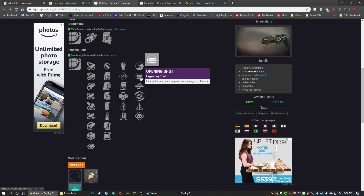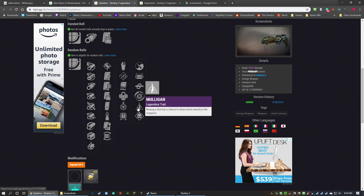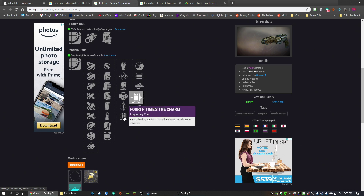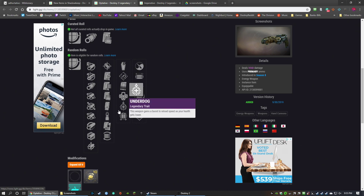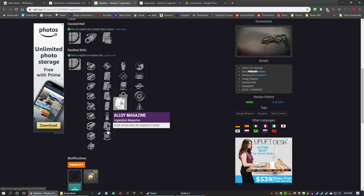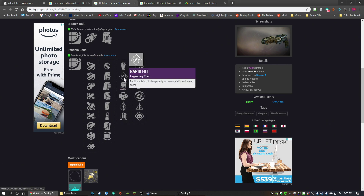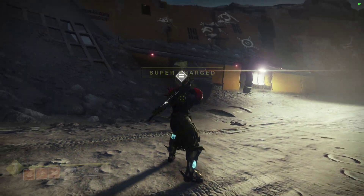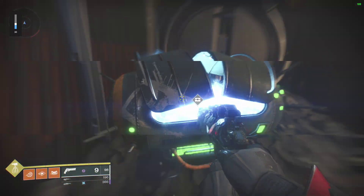On the other perk tree you have Zen Moment, Opening Shot, Kill Clip, Shield Disorient, Mulligan, and Demolitionist. Kill Clip is always a good option. Maybe Opening Shot if you're PvPing. My recommendation for the godliest roll on this gun: Rapid Hit and Kill Clip. That'd be my recommendation. Not a whole lot to think about — they do have some of the newer perks, but they're not blowing me away.